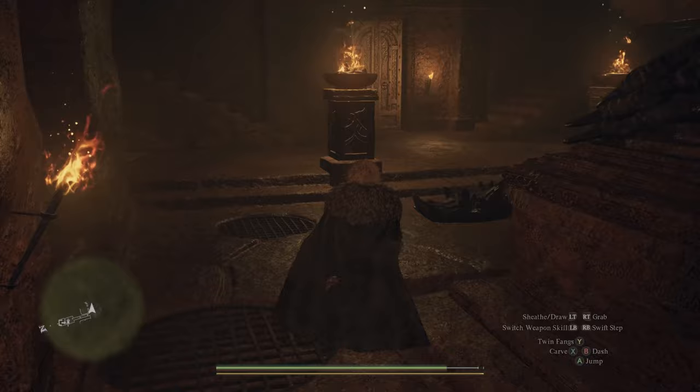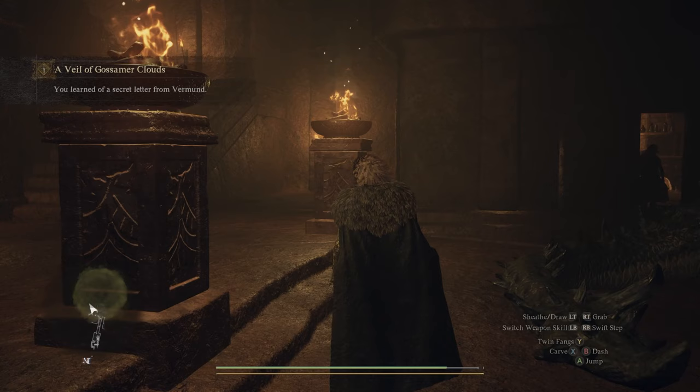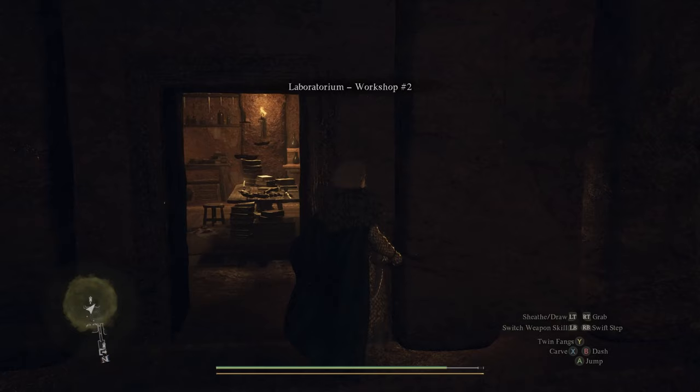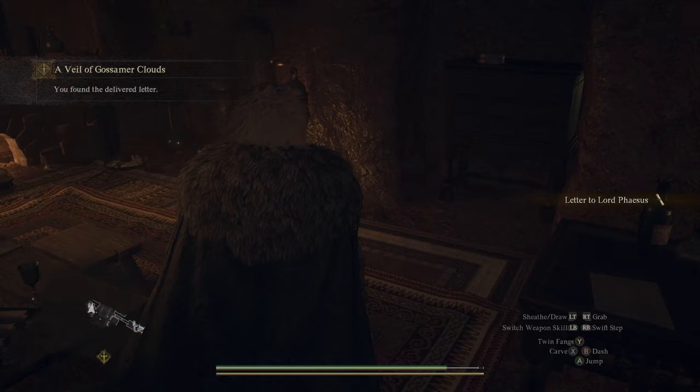Once inside, you'll overhear a conversation between Weigley and Jerome about a letter that's recently arrived. You can find this letter in the same room that those two just walked out of when the conversation ends, which will update your quest to the final step. Feel free to explore the side rooms around this palace for some extra loot and lore while you're here.